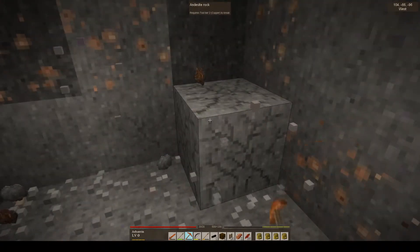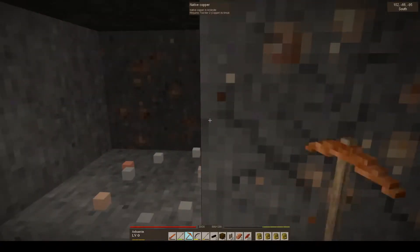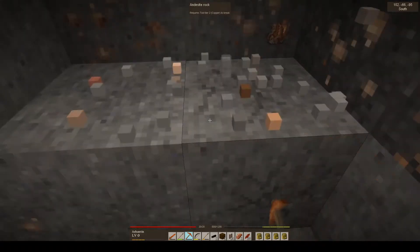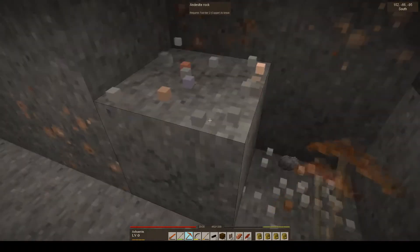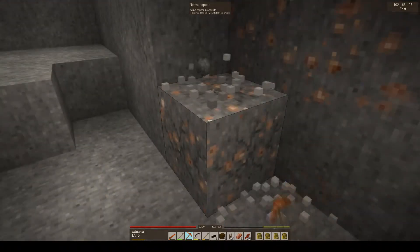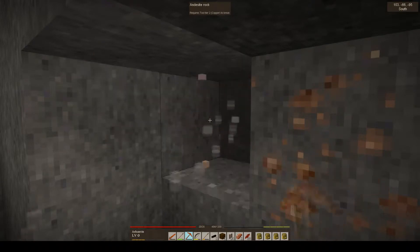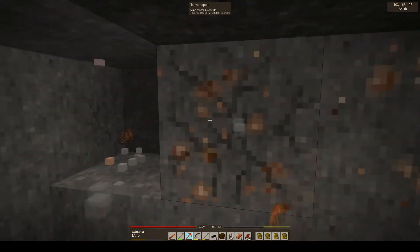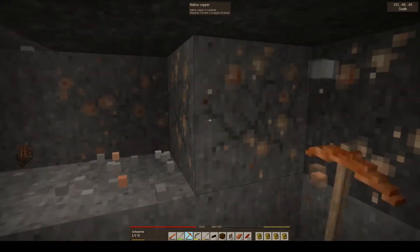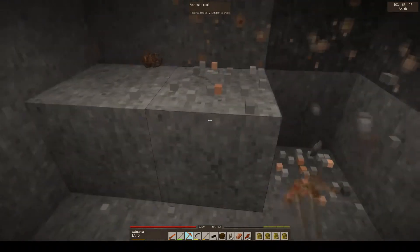I know there's a way of getting these rocks out complete, but I haven't quite worked out what it is. I know you have to sort of dig round them and then they come out. Look at this seam of copper! Good heavens. How lucky am I with this spawn?